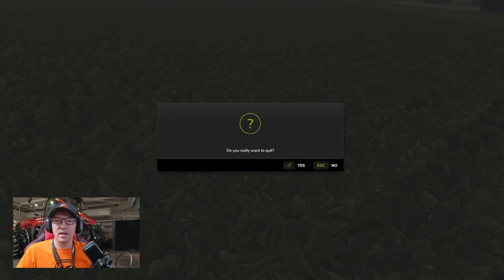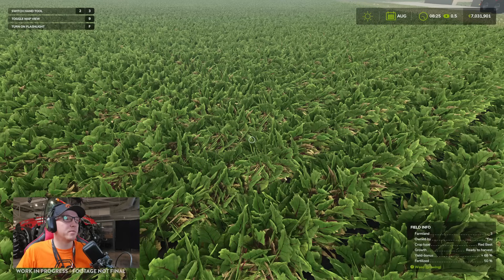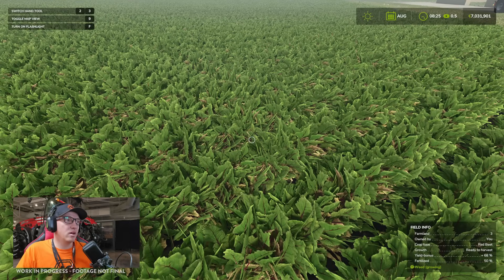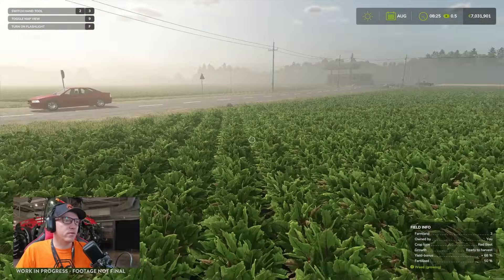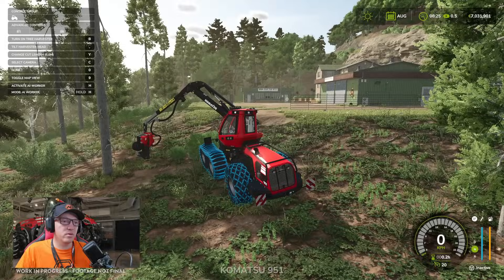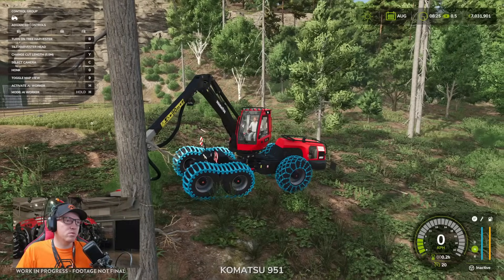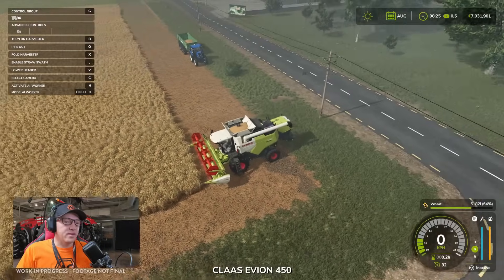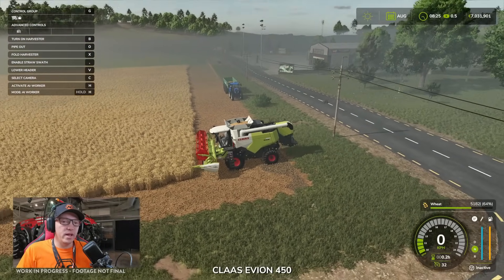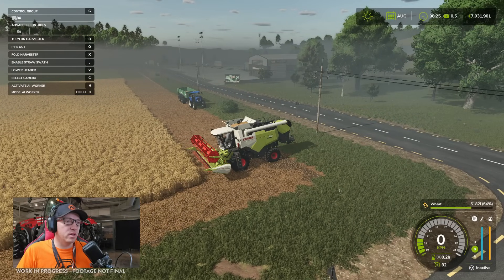Before going further — I only have a quit option if I press escape, so we don't want to be quitting. We can show and hide the menu up top, there's a bit of traffic on the road. Tabbing through: we've got the 6R, the Komatsu wood harvester 951 so we'll be able to do some forestry, and the Class combine which looks like it has some wheat in it. We'll be able to harvest a little bit of wheat, with the New Holland in the background.